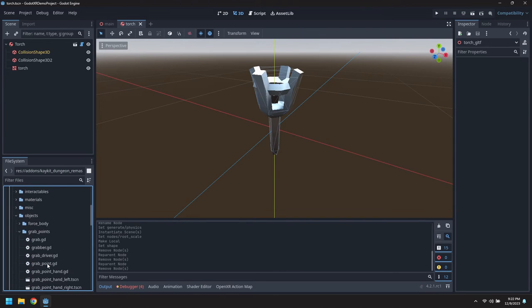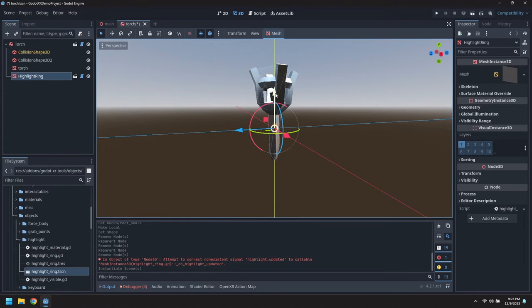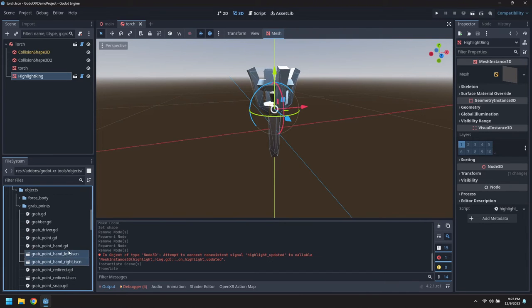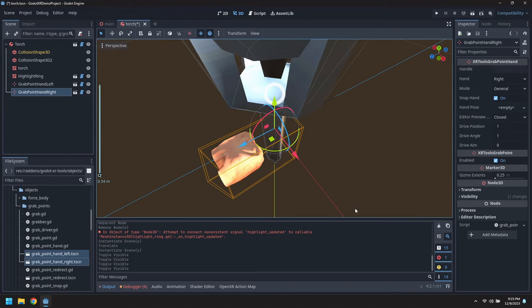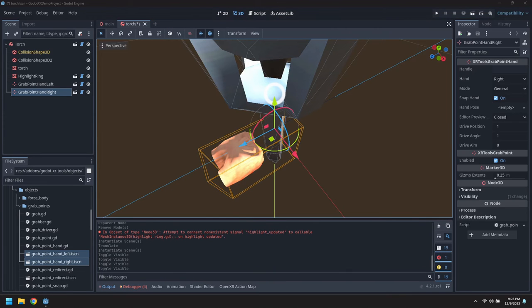Let's go and bring in the highlight ring to begin with - position that roughly in the middle of the torch. There we go. And bring in the grab points, make those visible. We're going to want to find the grab pose that works well for this - I think grab one works for us.